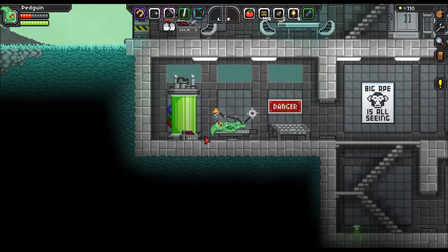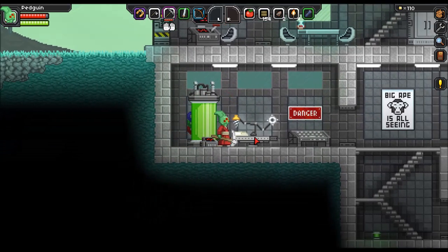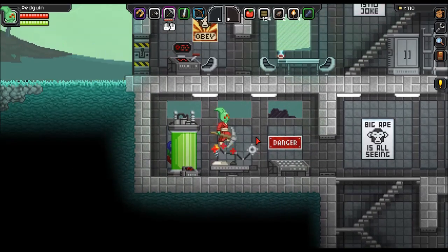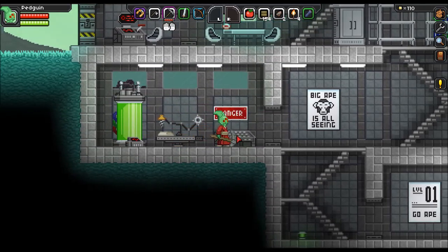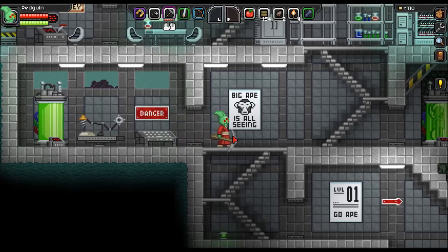I think this is some sort of medical chair or something. If you press E on it, it will actually start to heal you, which is really interesting. It's much like the bed system except it does it at a much more rapid pace, so what I might do is mine this out and take it to my base, which is near the centre of the world.